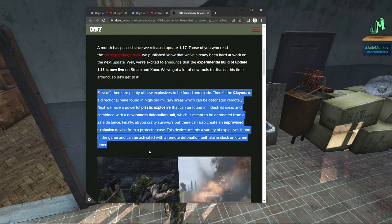First off, there are plenty of new explosives to be found and made. There are claymores, a directional mine found in high-tier military areas that can be detonated remotely. Next, we have a powerful plastic explosive that can be found in industrial areas, combined with the new remote detonation, which is meant to be detonated from a safe distance. Finally, all you crafty survivors out there can also create an improvised explosive device.